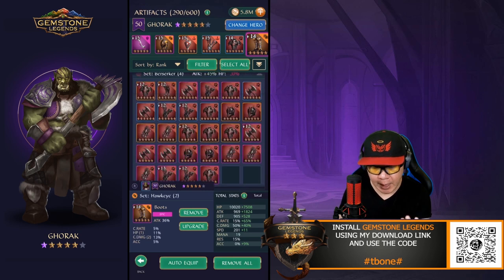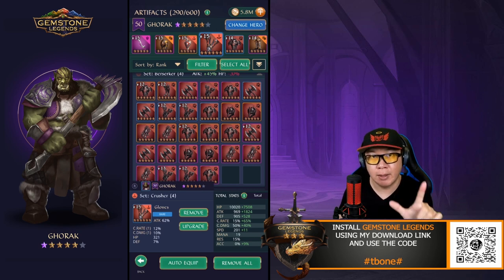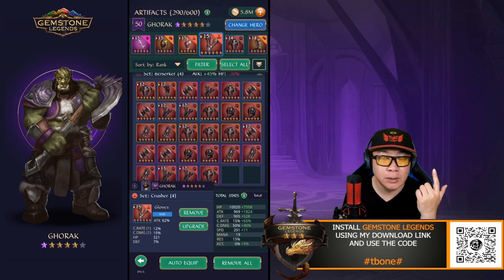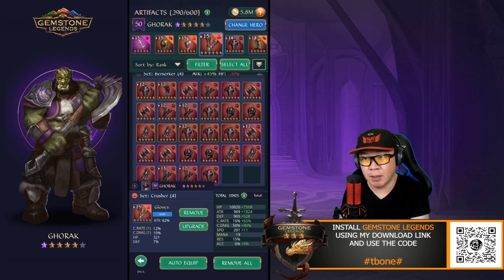So for me, I like to put basically all attacks. I don't care about health, really. I do care about attack, critical rating, and critical damage — these are going to be the most important things for him. The best set I would consider, if you can match it, would be Berserker, because then you gain an additional 45% attack. And then you can use gloves to do critical damage and have a lot of attack value in there. You don't care about health, so the fact that it's a 20% reduction in health doesn't actually matter.